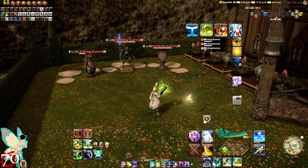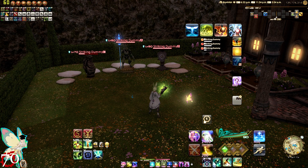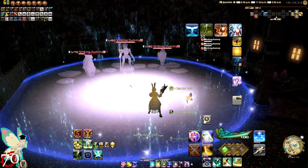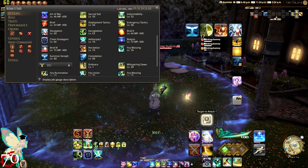Finally, at level 70 we get Aether Pact, which orders the fairy to execute Fey Union with a target party member — typically the tank. The effect ends upon reuse, with a fairy gauge cost of 10. The fairy gauge increases when a fairy or Seraph later on is summoned and an Aetherflow action is successfully executed while in combat — that can be Lustrate, Excognitation, Sacred Soil, and so on.